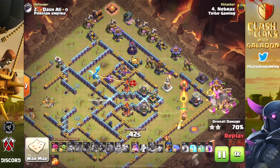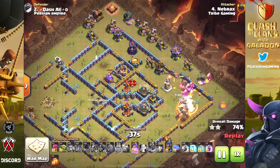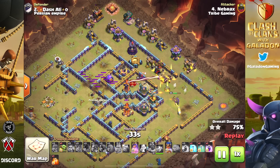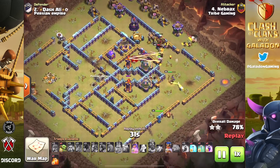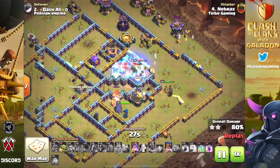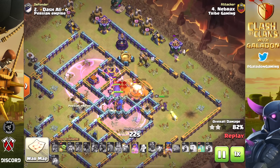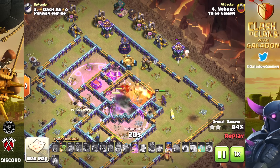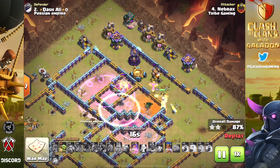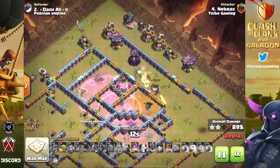Obviously, these guys do much more than spam. These attacks are against nearly fully or completely maxed-out Town Hall 15s. As I talked about in a recent episode, how difficult it is to pull off a three-star as a pro player against a pro base — the percentages have really dropped of late. I'm hoping to see a balancing that allows more average players to pick up triples at Town Hall 15.